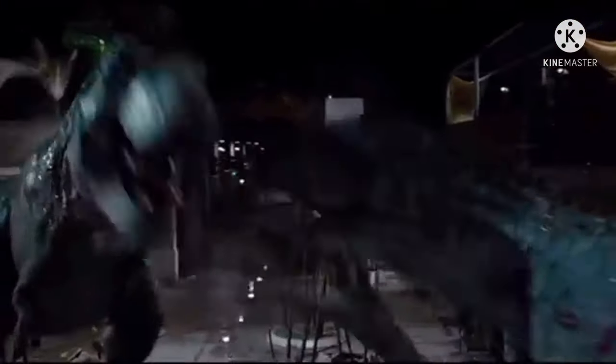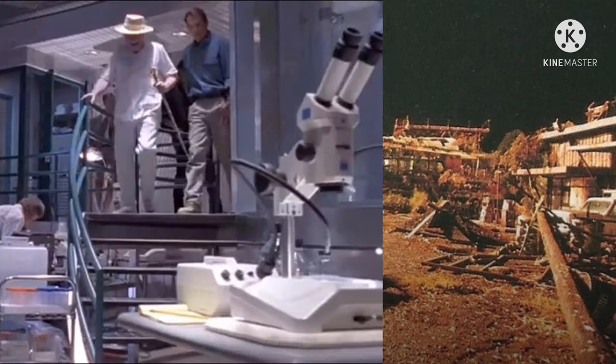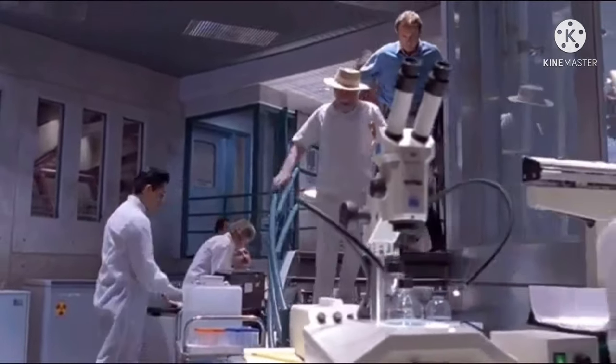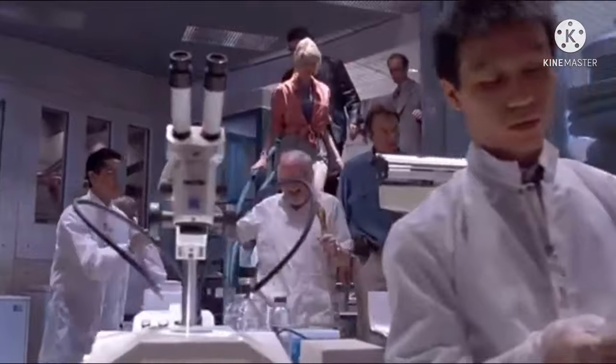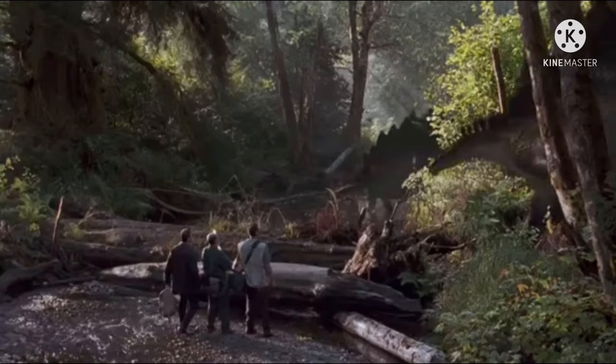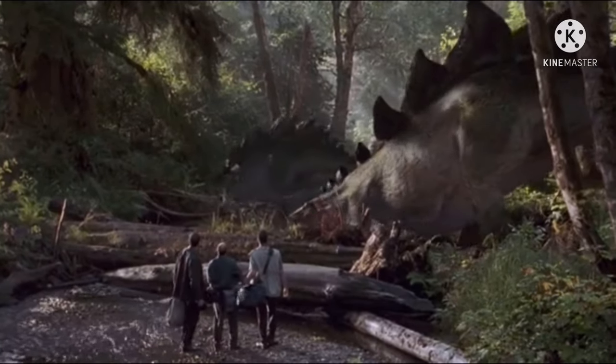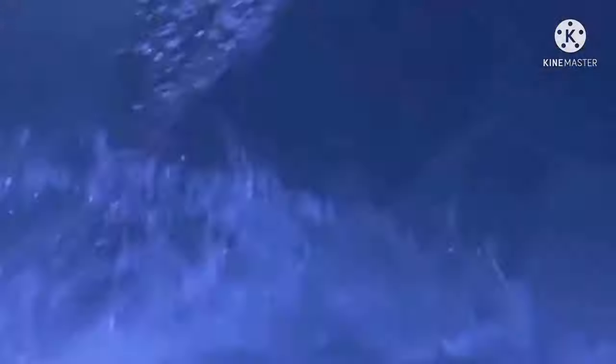Hey guys, how are you all doing today? For today's video, I want to discuss Isla Sorna — the second island of InGen and Mizrani — where John Hammond had created the original dinosaurs that he would then ship over to Isla Nublar for Jurassic Park. As the island was the primary location of two films, The Lost World: Jurassic Park as well as Jurassic Park 3, and while it hasn't been seen for over 20 years now, its importance cannot be undermined.